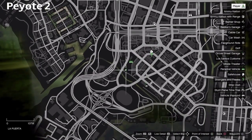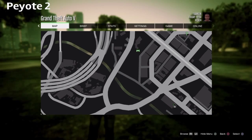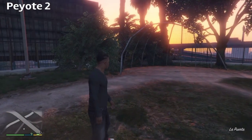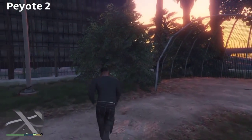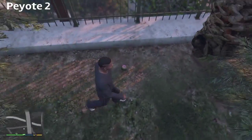The second plant is over in La Puerta, not too far south of where Franklin's house is, right on the park baseball field behind the backstop, or by the trees where all the kids hang out and experiment.